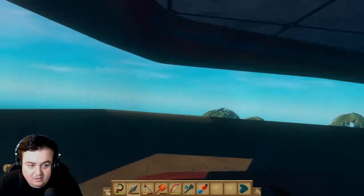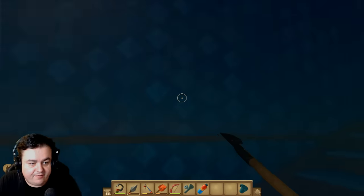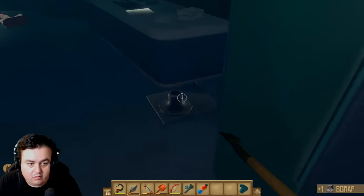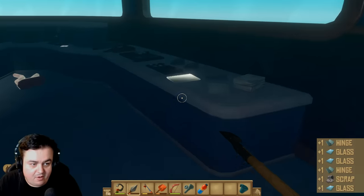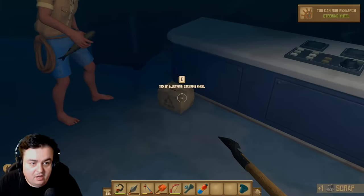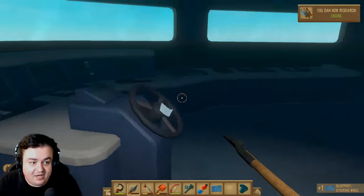I'm thirsty. I can't run. Oh Daz. I've got a melon — I'm fine. I've got tons of glass in that one and some metal. I have a note added. Steering wheel. We have a steering wheel? Oh, the blueprint for a steering wheel. And an engine. Yeah, Dave.